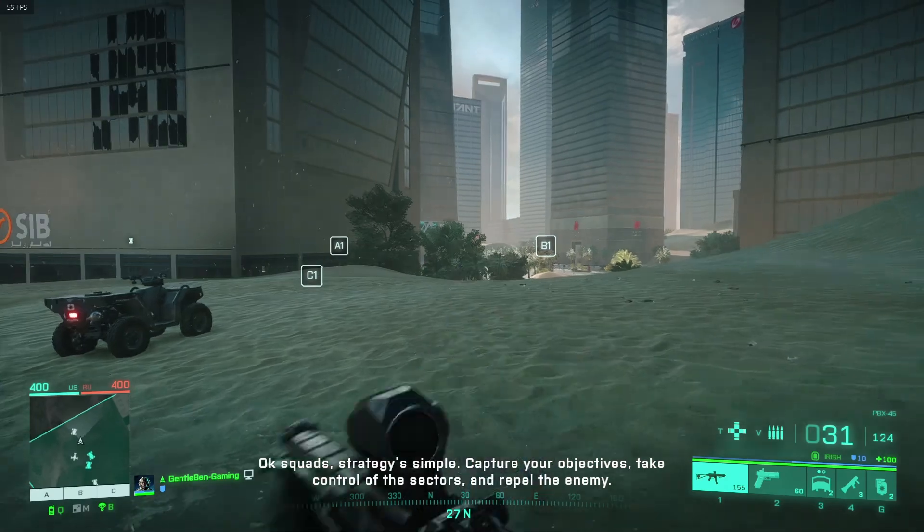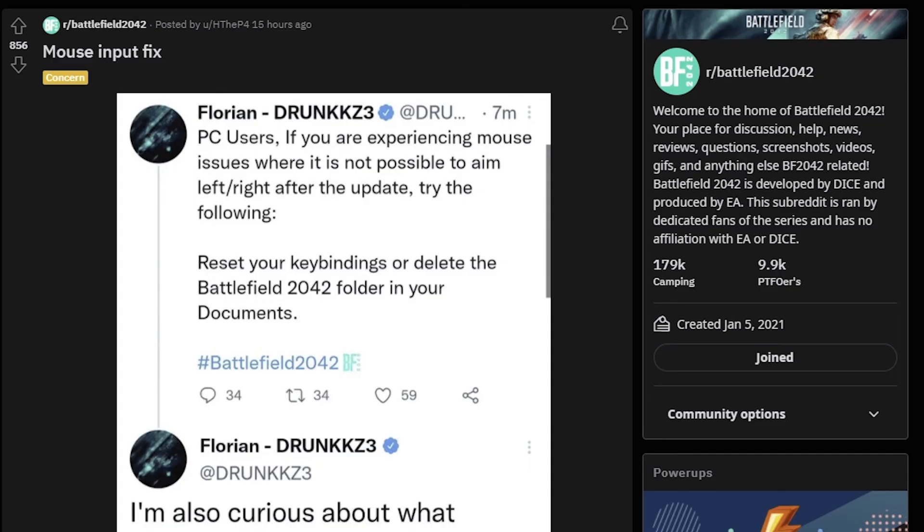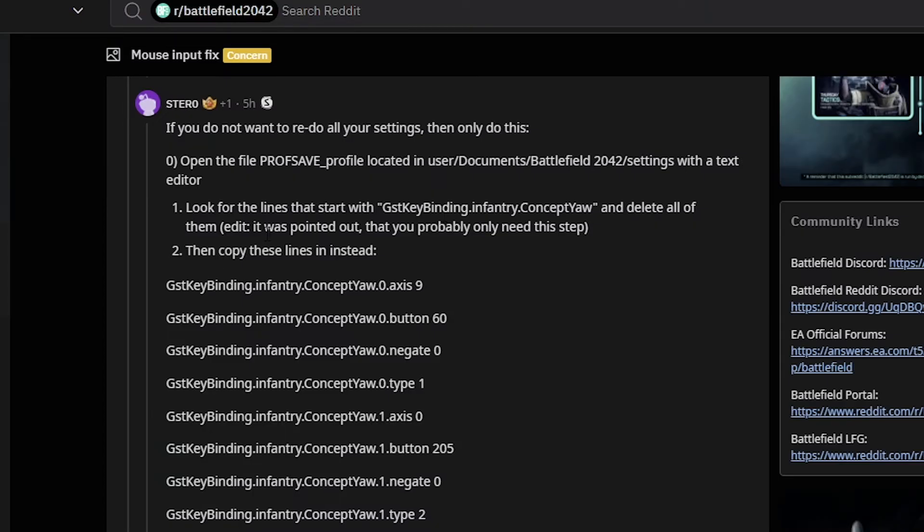I would suggest going to Reddit and changing those GST keybind settings and removing them from the document folder file, and that should fix it for you.